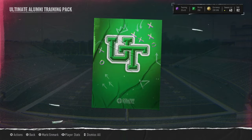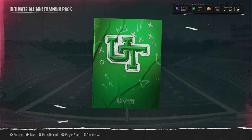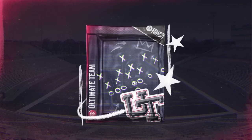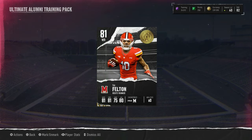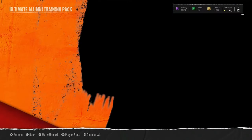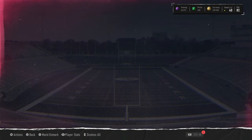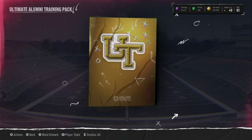We got another green — 80 overall player. We have 25k left. Hopefully we get orange — got another green, 81 overall card. We haven't got orange yet. Green again, 81 Felton. We have orange — it's a small orange, so it's 85. Kendricks — Ed Kendricks — is not what we're really looking for. We're looking for like 86 overall in purple.